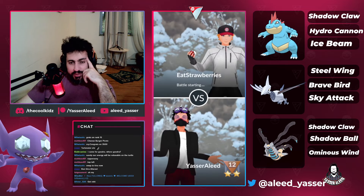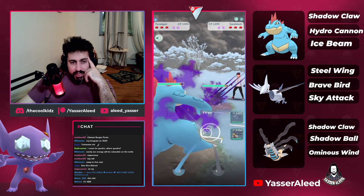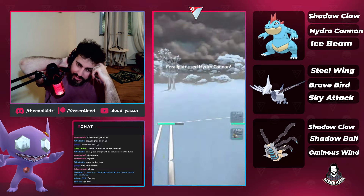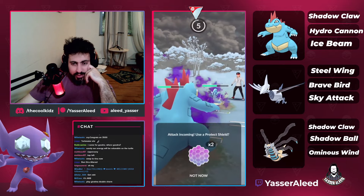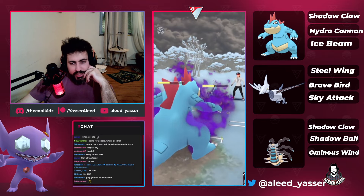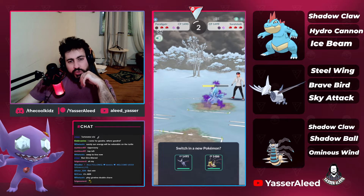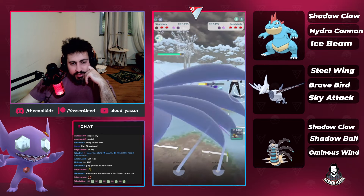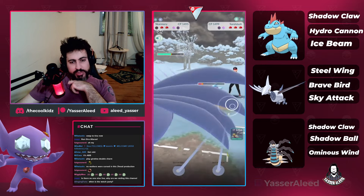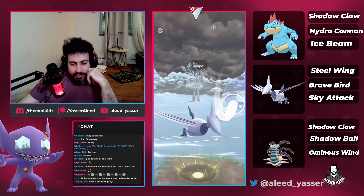Moving into the last battle, we pick an amazing lead: Feraligatr into an Excadrill. All we need to do is throw Hydro Cannons and make sure to shield the Drill Run — usually they bait the first one. I think I pegged the Drill Run but decided to no-shield for some reason. We need to go to Skarmory and farm all the way down. I'm not shielding anything. Skarmory is loaded and they bring back Azumarill, so I throw a Brave Bird.